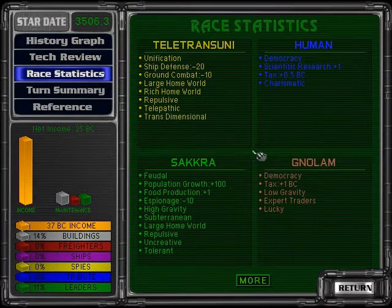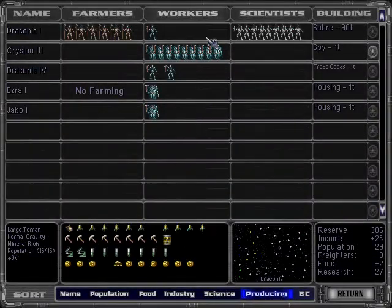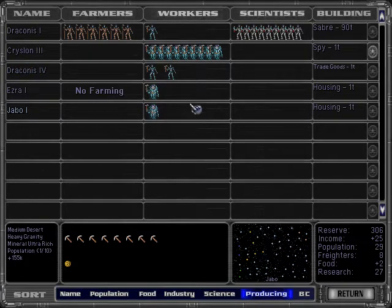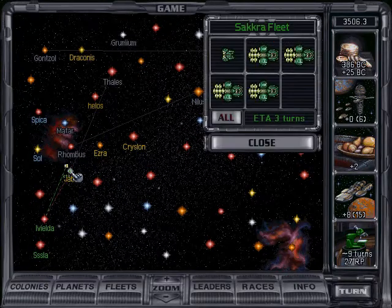Let's check out the race statistics — the humans are good researchers. Of course they still might not be as good as the Silicoids who don't even have to eat. The Sacra are good farmers, so if we decide not to kill off everyone who's not Silicoid, we might like them. They're subterranean so we can fit a ton of them everywhere.